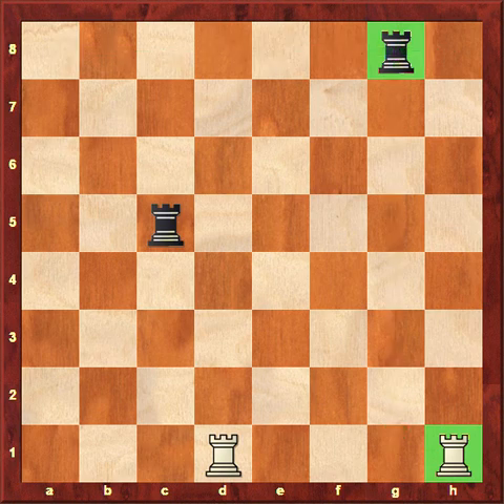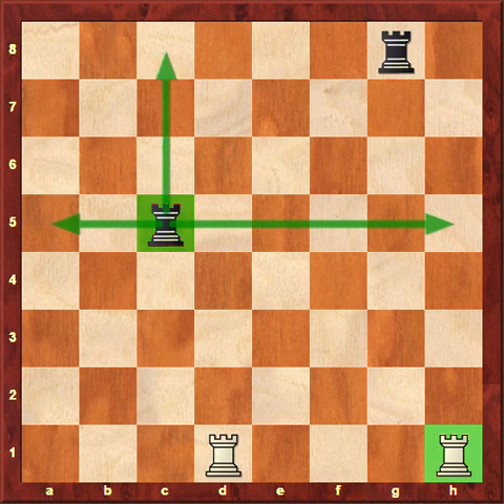The other black rook, the one on the c5 square, is centralized — it's in the middle of the board, so it makes a plus symbol. It could move to the right as many spaces as it wants, to the left as many spaces as it wants, up as many spaces as it wants, and down as many spaces as it wants. A rook can move in a straight line; it cannot move diagonal and cannot jump pieces.